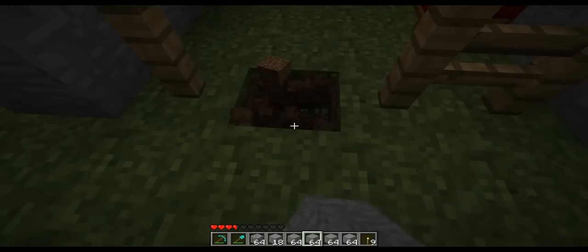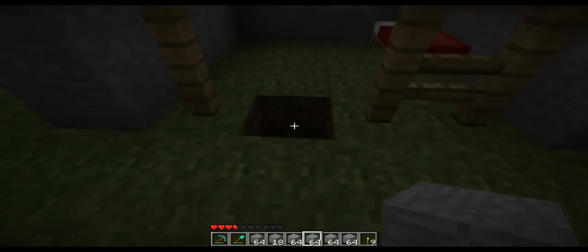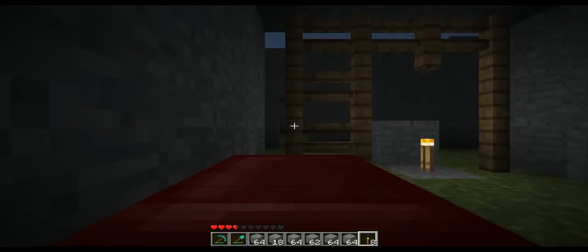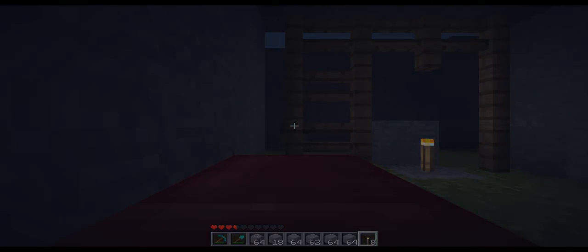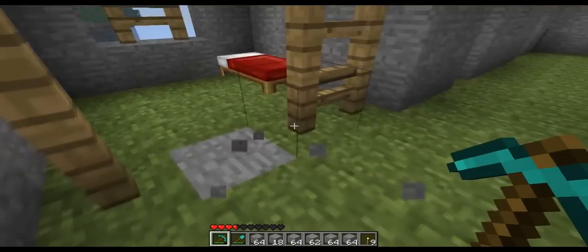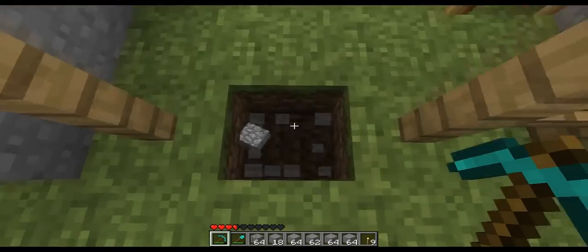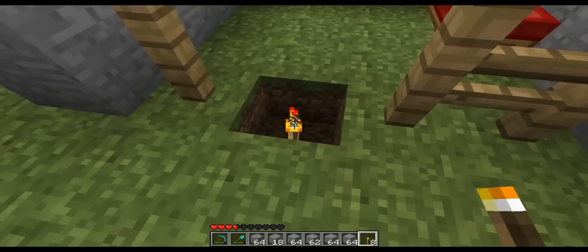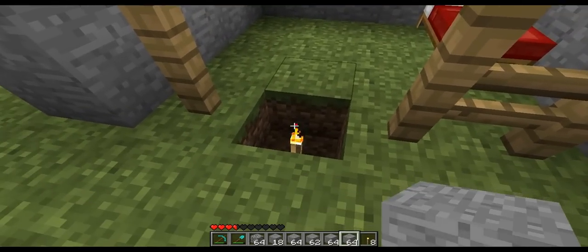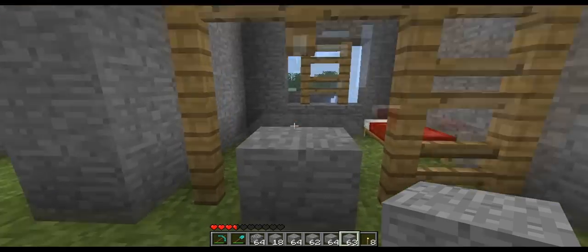What I could do is put a sticky piston in there with a bit of fence on it, and that will open and close it. The piston would be in the block below, with your fence sticking on there like that, and when you switch it on it will come up to about this height and you wouldn't be able to get in or out.